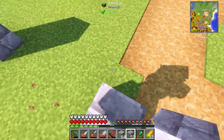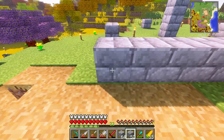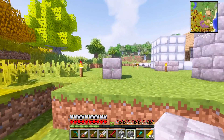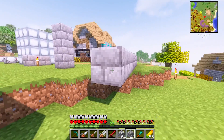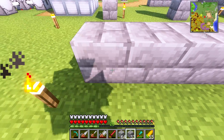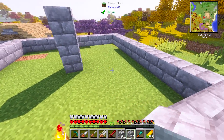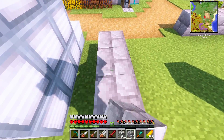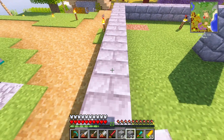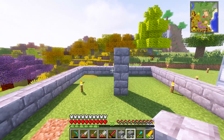Right here is going to be our mob crusher — this is what we're going to use to actually grind up the mobs. I'm going to set up the basic frame. This dirt is going to stay just fine; we won't even have to put water down to make it flow, because we're going to have our mob grinder set up in a big enough radius that any mob dropped in here will immediately be killed. That should be set up perfect.